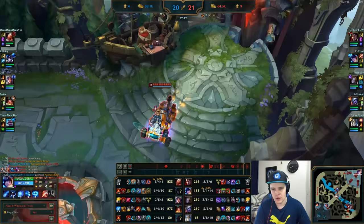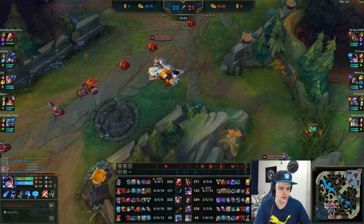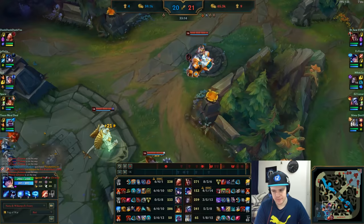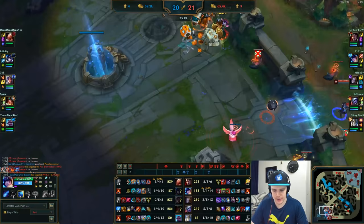At level 16 I get the two parts for Deadman's Plate and use my Snowball to get out of base faster — it gives a lot of movement speed and will be back up in time for the next fight. Sejuani just used her ultimate in that situation, so I can easily look for a Snowball engage right here. I run in with a Snowball — I'm very tanky and just want to be in the fight.